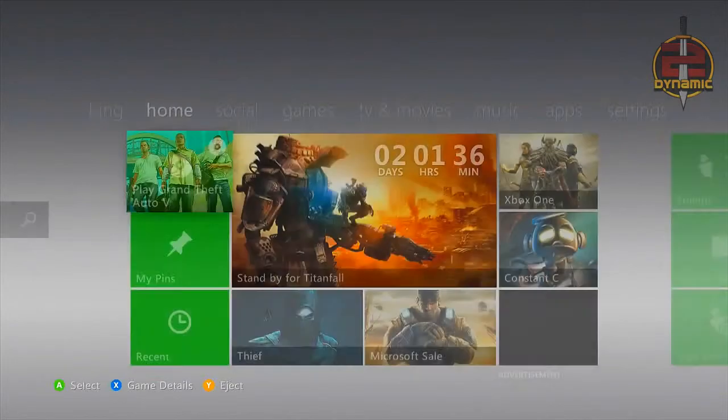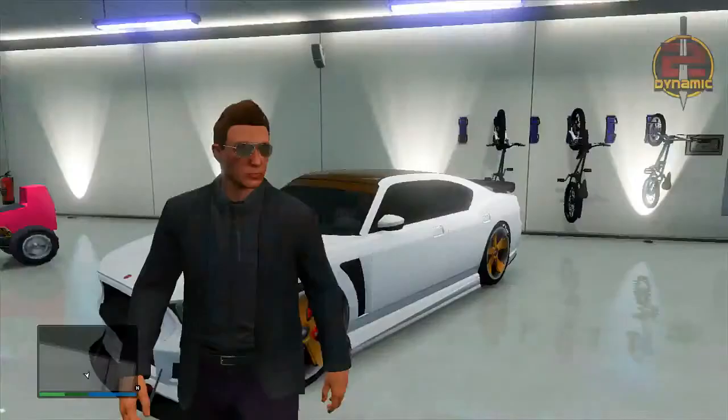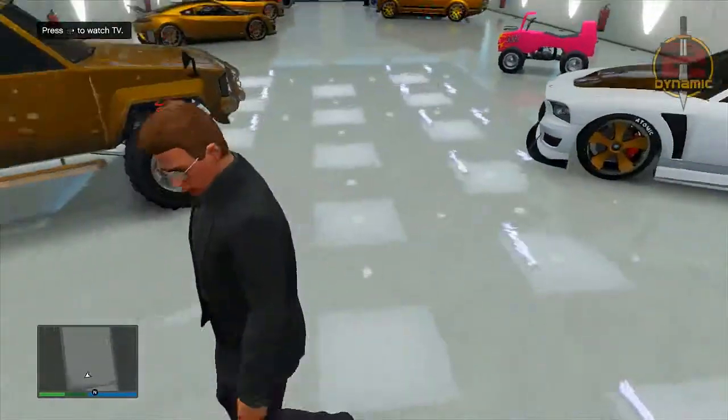If done correctly and if you've done it quick enough, it will spawn directly behind your friend, and then your friend can simply drive the vehicle into his garage exactly like you saw at the very start of the video. This does work on PlayStation the same way — all you need to do is go to the PlayStation home as soon as you see the explosion from the sticky bombs detonating.